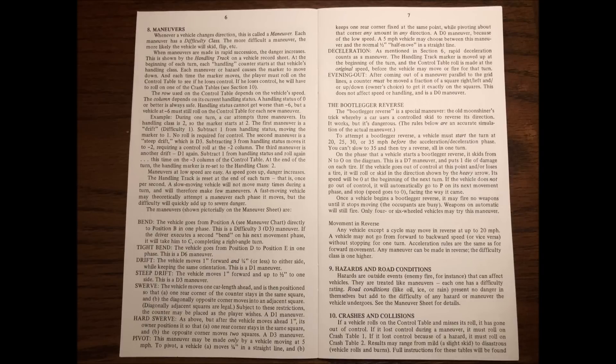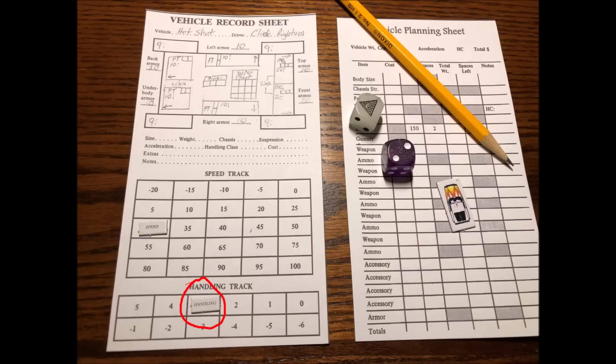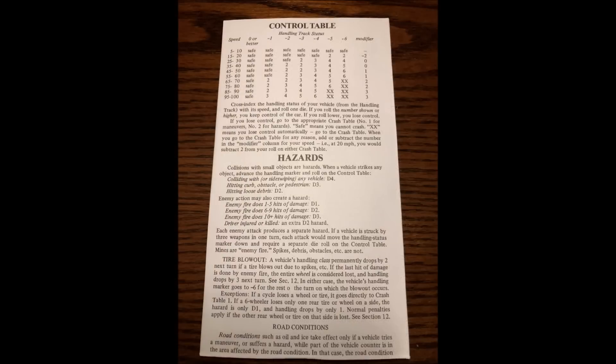At the start of the turn, your car begins with its base handling class set to its starting level, usually 3, but depending on the car's suspension it could be a 2. Driver skill and your reflex roll can also start handling as high as 5. The game lists a variety of possible maneuvers a driver can try and its difficulty. As the turn progresses, the status of the car's handling decreases accordingly.